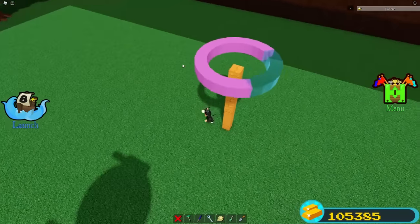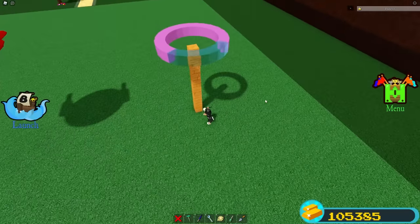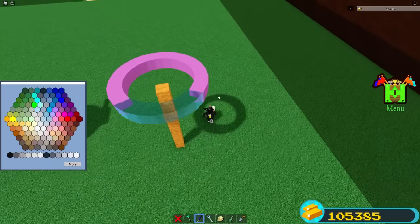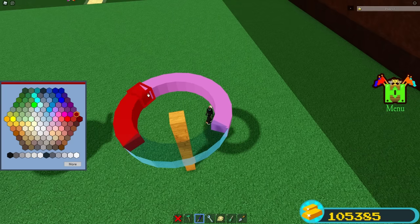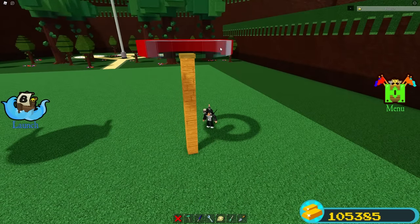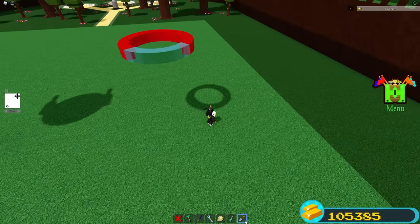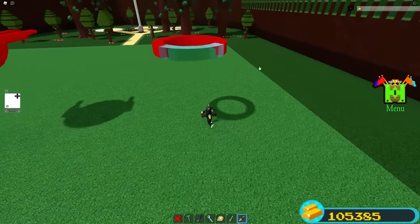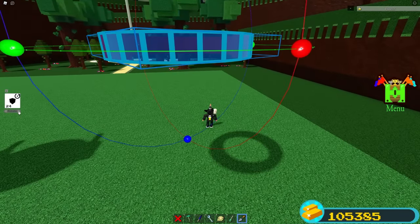Now that we have this circle, if you want to paint it, it is recommended to paint it now — because after duping it's kind of hard to paint it. Get your paint tool and paint the plastic blocks red. The glass has a good color to it so I'm just going to leave it. Now we can go ahead and delete the wooden rod, then select our trowel.